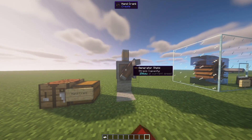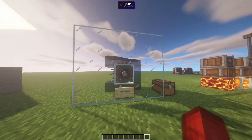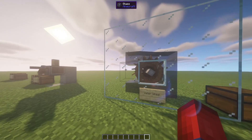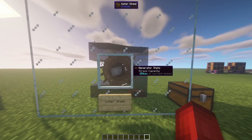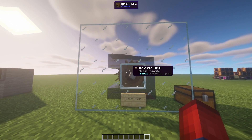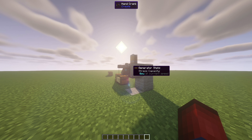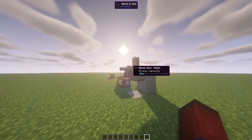Something you might have noticed is as I'm holding this down, it's creating 256 stress units. This is actually the exact same amount as a water wheel. So you're probably wondering why in my first episode did I have everyone build a water wheel when a hand crank would have done the job perfectly, especially for a mechanical press. Well, a water wheel is only a tiny bit more expensive, but this power source is continuous — there's no need for you to interact with anything, so you can move on to other machines and it will always keep things up and running.